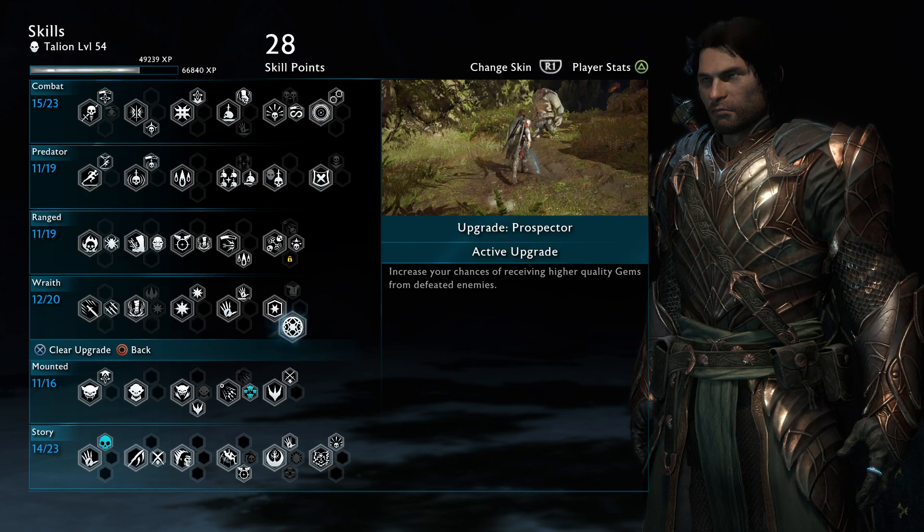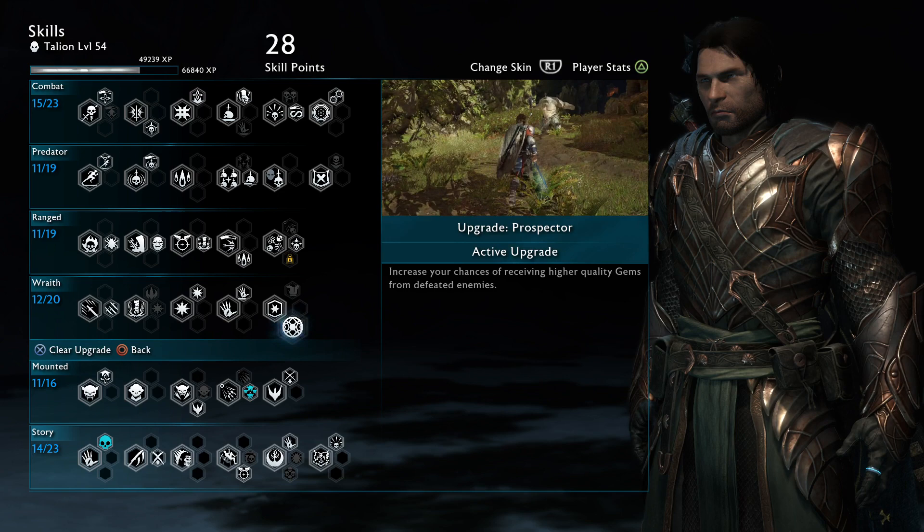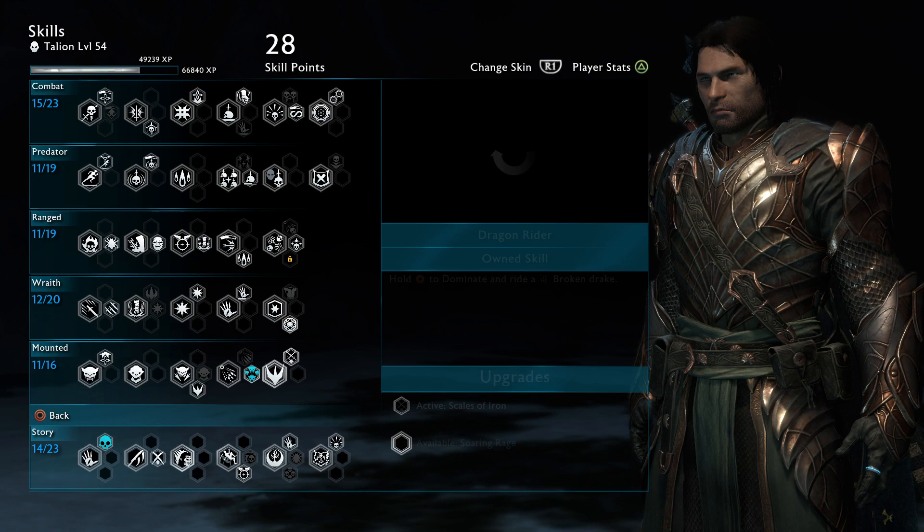The Prospector upgrades are amazing for this because you can farm much less for a lot more gems. This really lowers the number of gems you need to farm with this method.